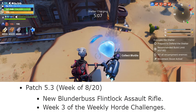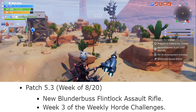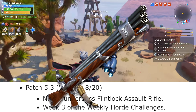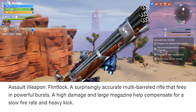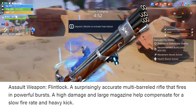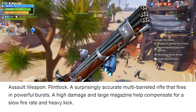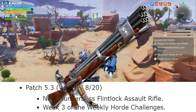As for the following week, during the week of August 20th, we're supposed to get patch 5.3. With this patch we're going to be getting the new Blunderbuss Flintlock assault rifle, which you can see here. The description says it's a surprisingly accurate multi-barrel rifle that fires in powerful bursts - a high damage and large magazine help compensate for a slow fire rate and heavy kick. So the new Blunderbuss is a burst rifle.